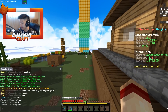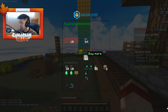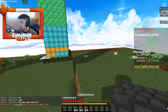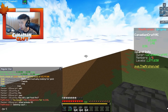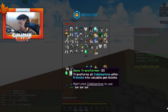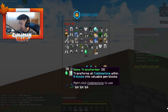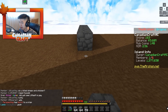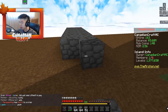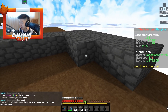Going into slash shop, we're going to buy some cobblestone — about three stacks. In my inventory I have these things called gen transformers. As a side note, I also have 10 cow spawners I probably need to place. The gen transformer says it transforms all cobblestone within eight blocks into valuable gem blocks. I haven't used this yet but by the description it should do what I think it does.